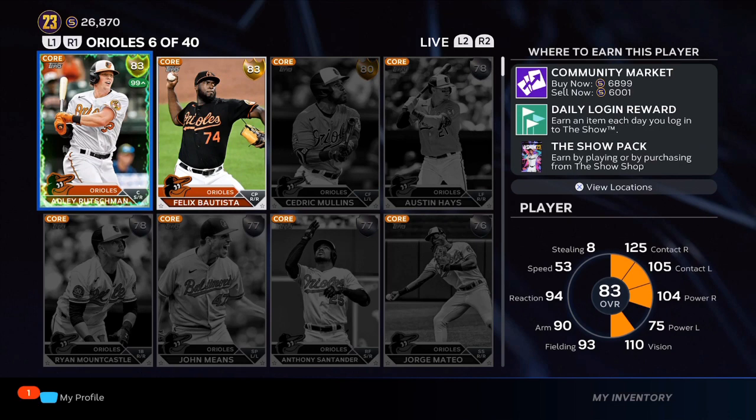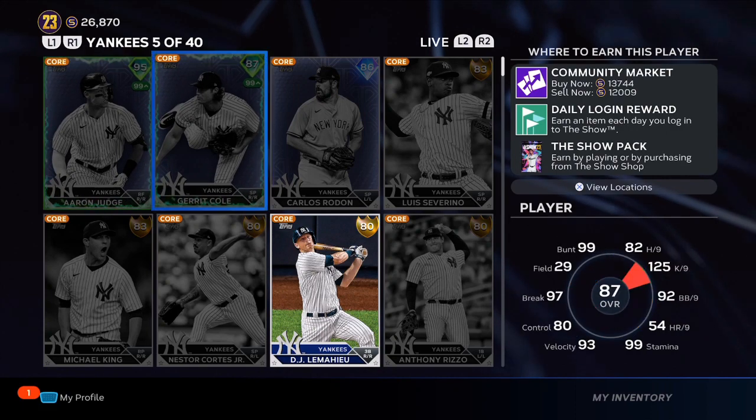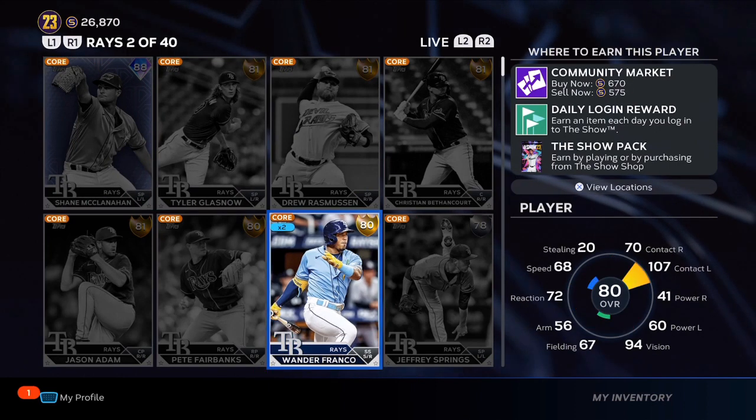Now using the exchanges is going to help you get these same players, and that's exactly how I got this 83 overall Adley Rushman. There are a lot of supercharged players throughout the season depending on how they perform in the game.